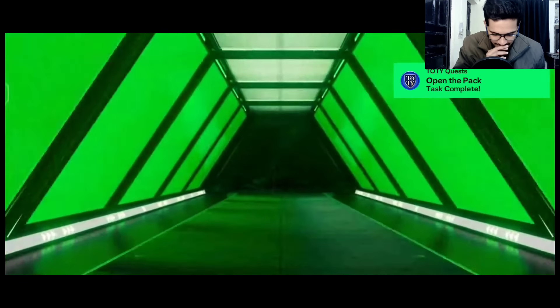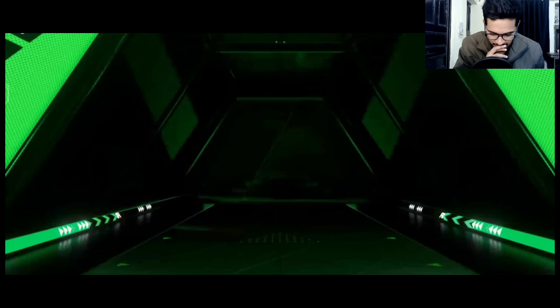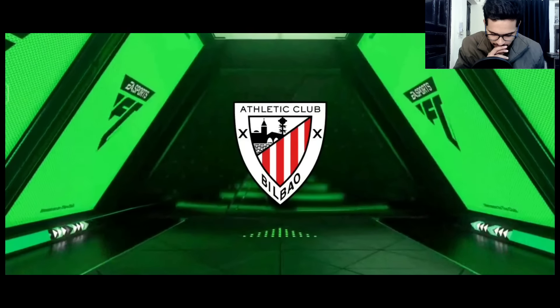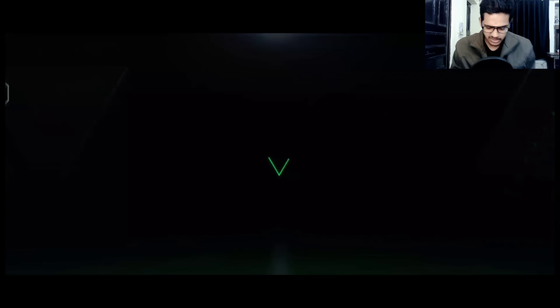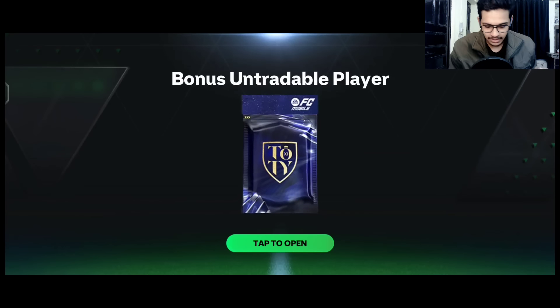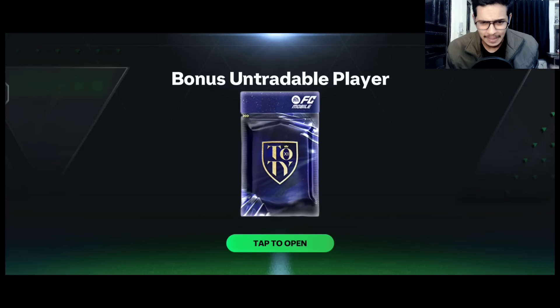Next pack — it's Inaki Williams from Athletic Club. Now it's time for a confirmed Team of the Year bonus untradable player. Just give me something good — it's Germany goalkeeper — Ter Stegen, 90 rated. Not bad at all.